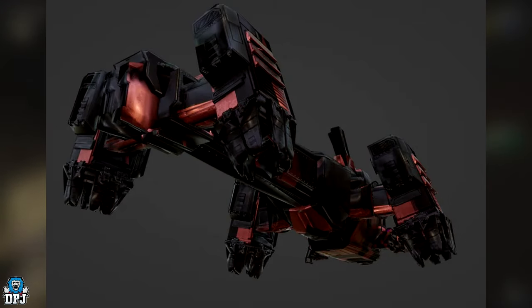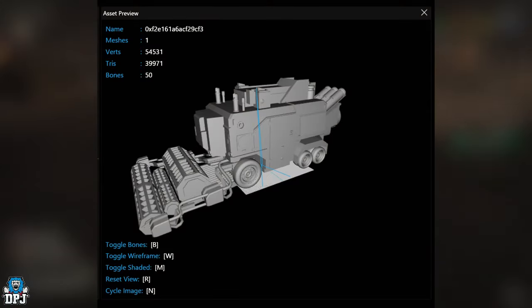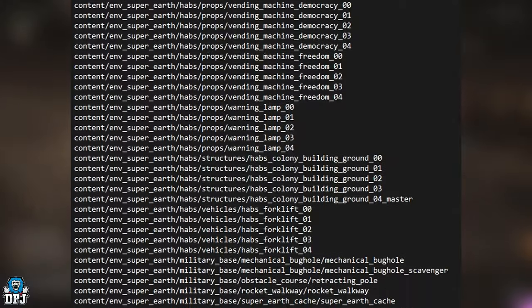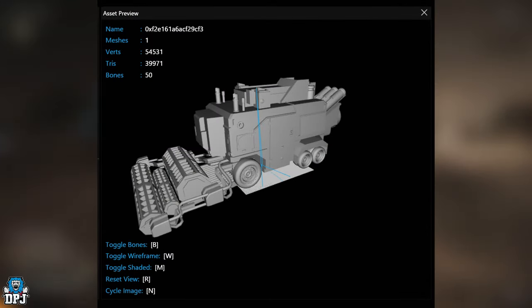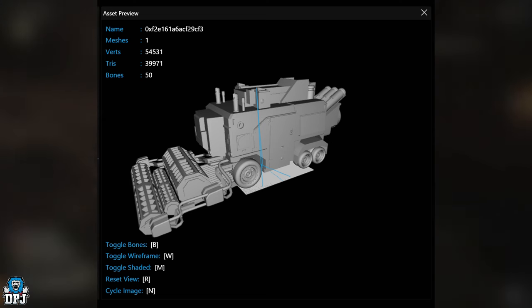We have another model found in the files by Digital Hazard over on Helldivers Leaks. What this is believed to be is farm equipment — we can see that straight away. This is believed to be another prop we may see on Super Earth. Yesterday we covered plenty of Super Earth props, but this one screams to me that it's going to be associated with Super Earth when it eventually comes.